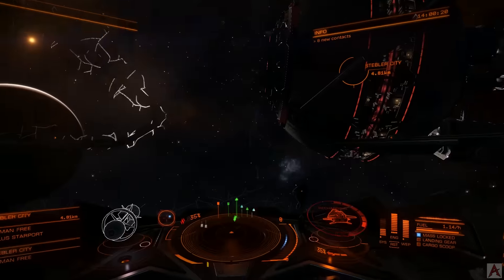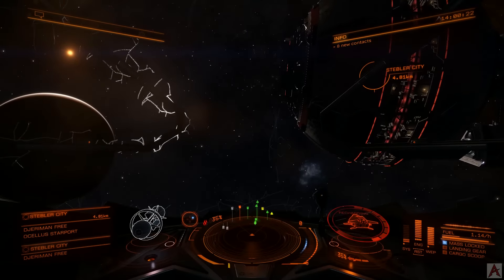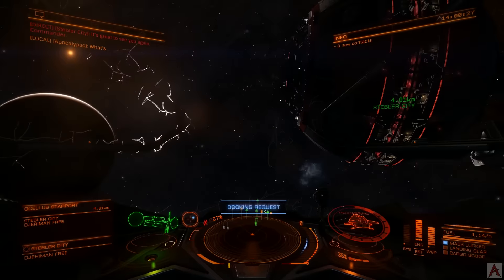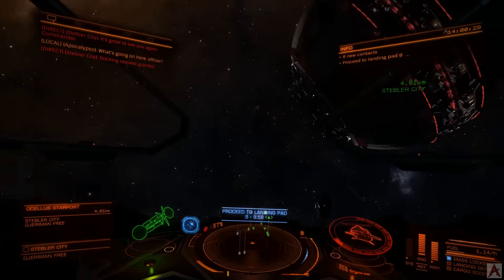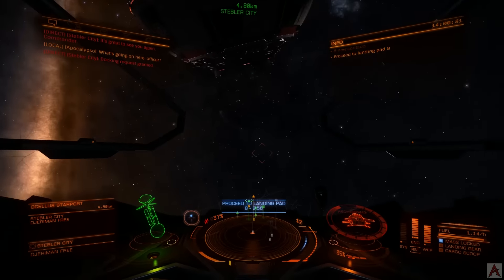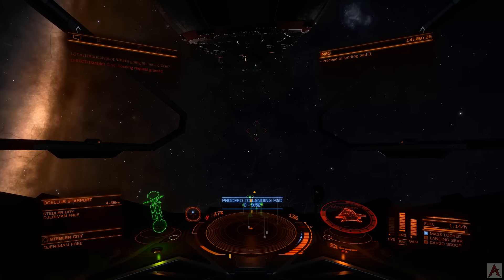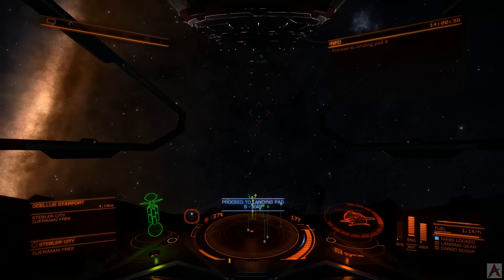Now we can see that there's a bunch of ships around, we can also talk with the fine people of Stiebler City, and we can request docking. So should you ever find yourself in a bind with modules that need to work but don't, that is the easiest way to do it — just reboot and repair.